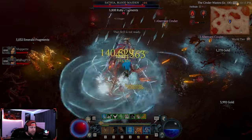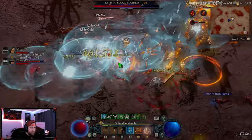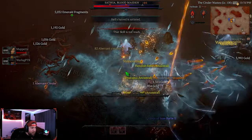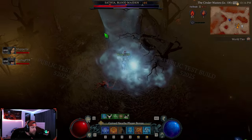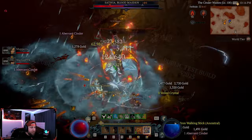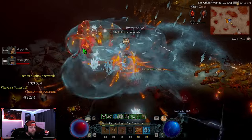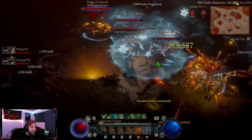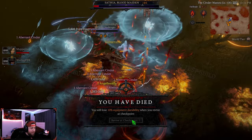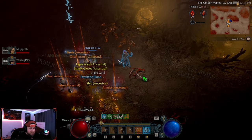Here we go — Sathia, the Blood Maiden, level 103! She summoned three, four Hellborns! I'm marked somehow — and I'm dead. Sathia killed me. She summons a bunch of Hellborns, this is cool. I did some bad play — I was trying to look at everything and just died. Dead again somehow — I don't even know how I died. This is a good opportunity to bring up the random one-shots in the game. Alright, Sathia is defeated!